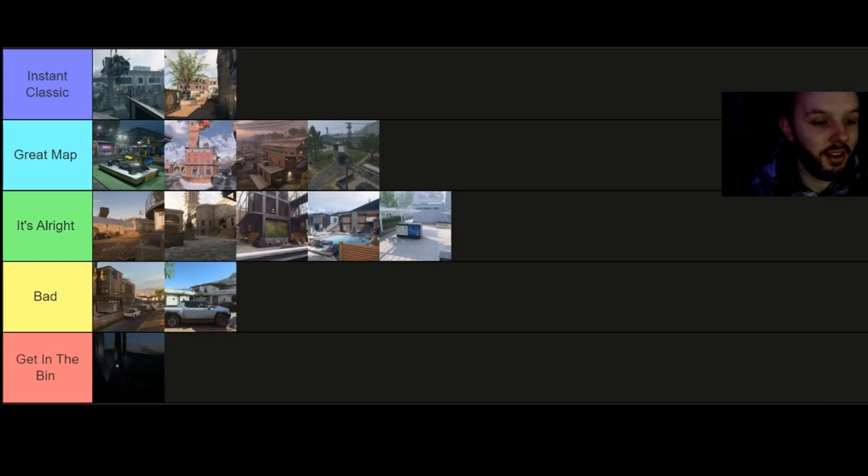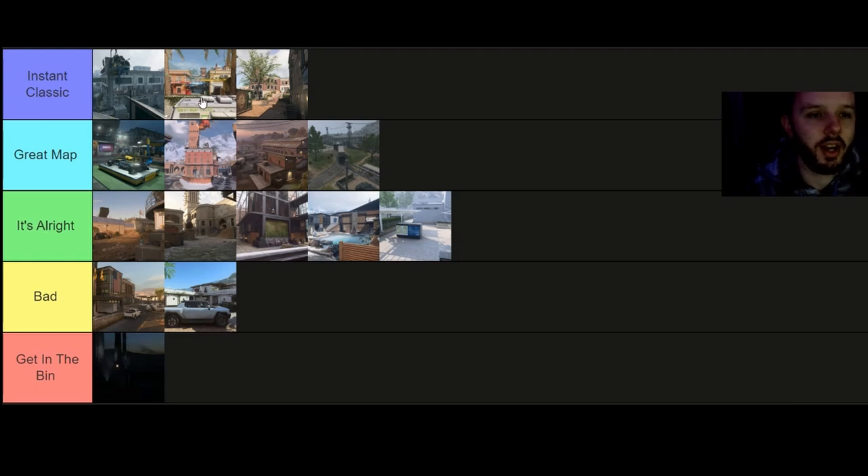Next one we've got Mikado, and I'm going to put it as an Instant Classic — above K District. Mikado is just amazing. I really like this map: the big laneway down the middle makes sense, the building on the left-hand side makes sense. The warehouse is a bit overpowered with too many people, but it's just an amazing map. It's also in a Ground War map which is very fun to play. I just love playing Mikado.